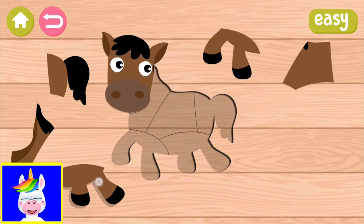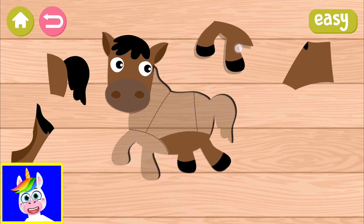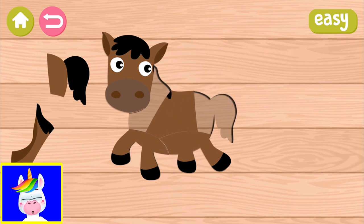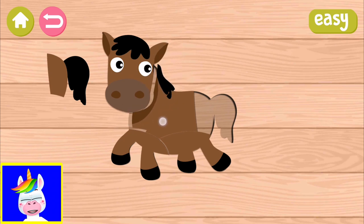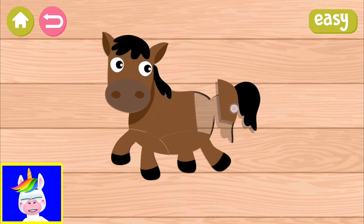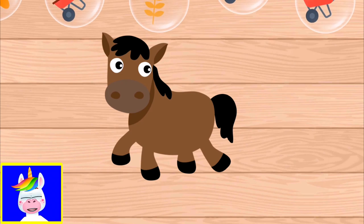Horse's feet, horse's body. Let's take it here — another body part. You see, if you move around with your finger, nothing happens. But if you come close to where it belongs, you get a snap click sound and the part of the horse clicks into place. And you can see the tail. Yay!